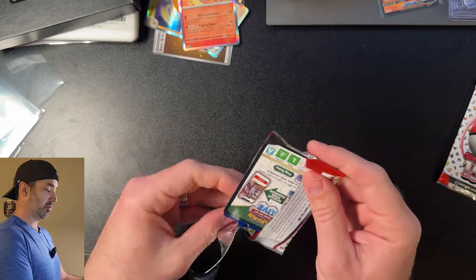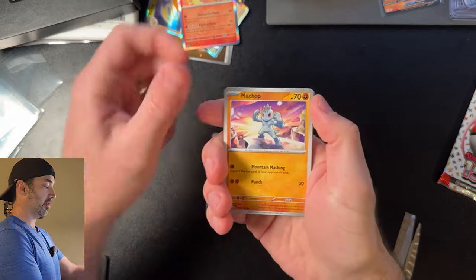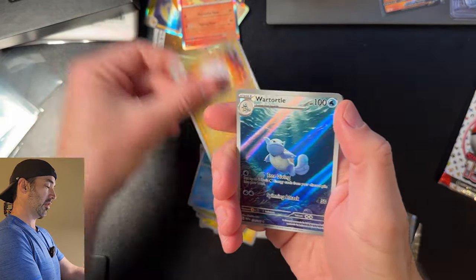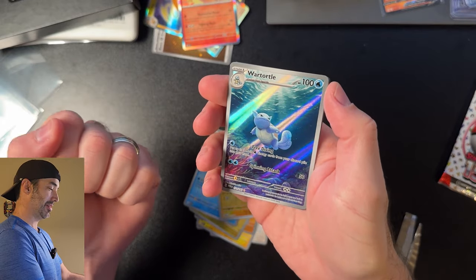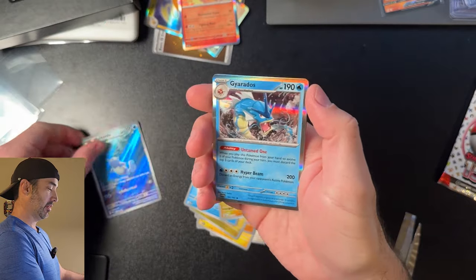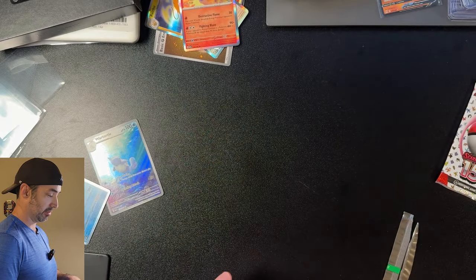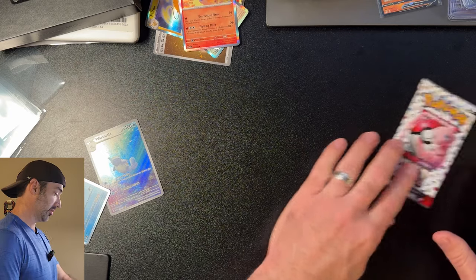Pack number two from the Binder Collection. We got Clefairy, Machop, Porygon, Electabuzz, Onix, Dragonair, Shedinja, Electra — yes! That alternate artwork illustration rare Wartortle. I love it. And a pretty awesome Holographic Gyarados. So yeah, this already has the Poster Collection beat — with that Wartortle especially. I love that card.